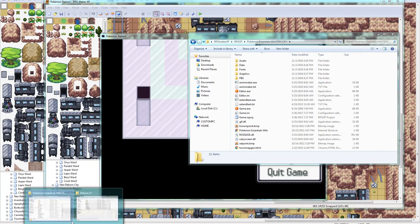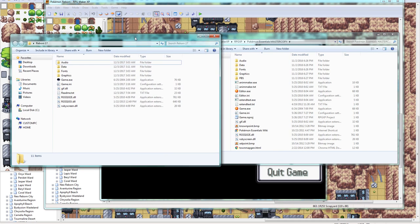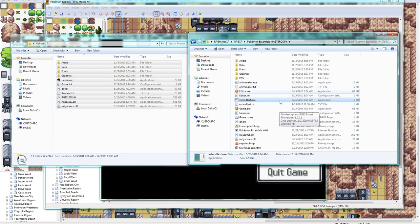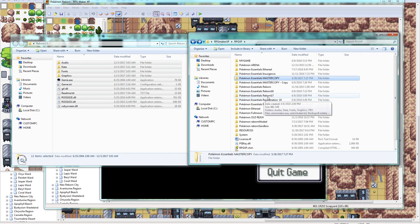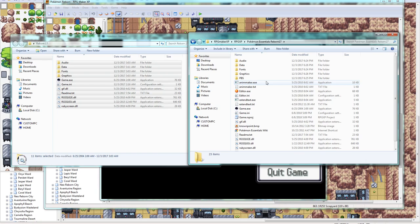At that point, you get the files from whatever game you want to edit. In our case, we're going to be doing Pokemon Reborn version 17, the latest version, and editing those files to create a new Pokemon Reborn experience with this script enabled. You do that by simply copy-pasting those files on top of the Essentials folder, effectively creating a whole new copy of Pokemon Essentials. I have a master copy which I always just make a copy of, which is what we will do for this tutorial. It's going to end up having all the Pokemon Reborn stuff in there.